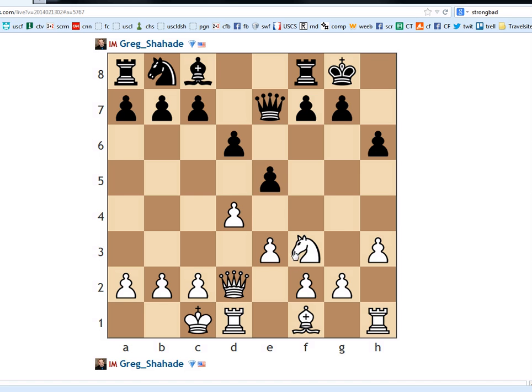If we go queen c3 right away, I feel like that might just be fine for black. That's why I'm taking first and then going queen c3. And if e4, we have knight d4, we have queen e5 — possibilities — or trading queens with at least a decent position. I'm just going to do that. That's my answer: pawn takes pawn and queen c3. Let's see what the answer is.